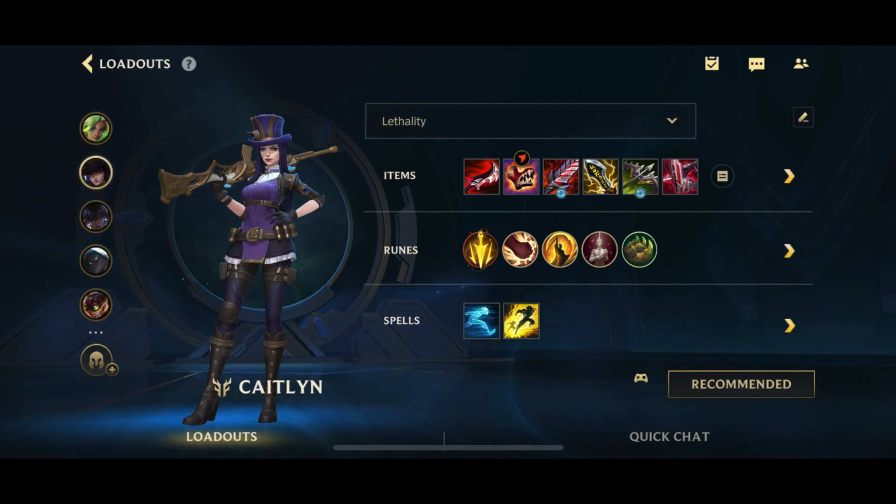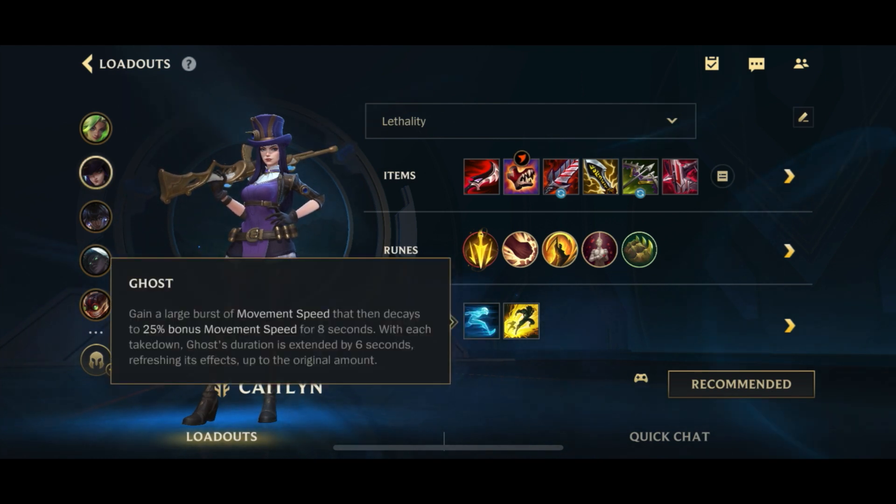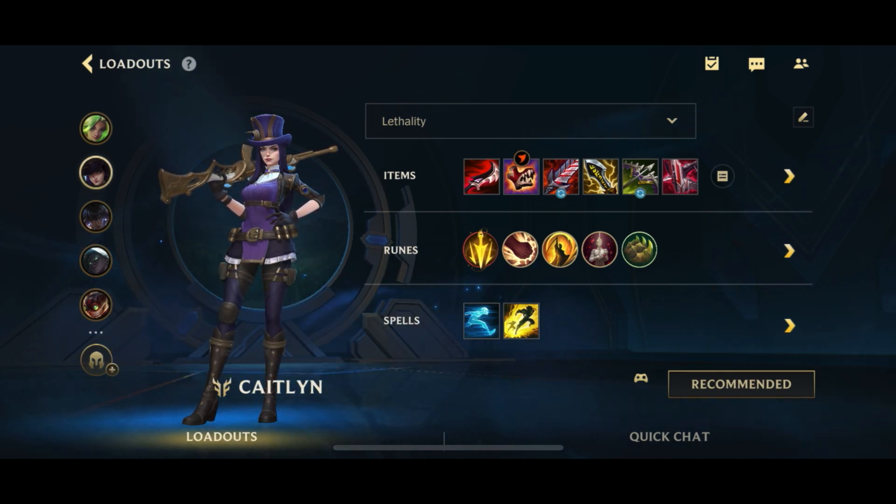For spells, you want Flash obviously, and Ghost for the mobility to kite around fights and to run away or chase people down. But you could also go for Exhaust if you really need it. Without further ado, let's jump straight into the gameplay.